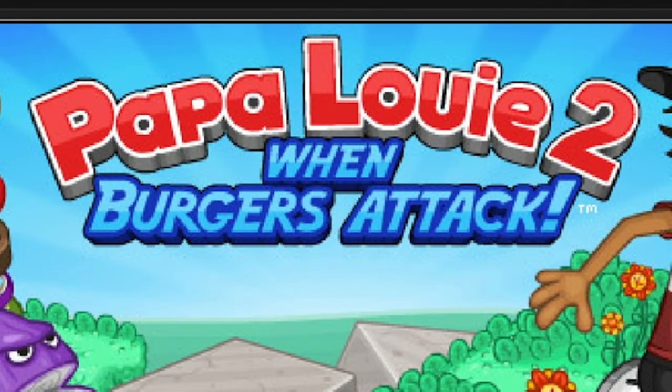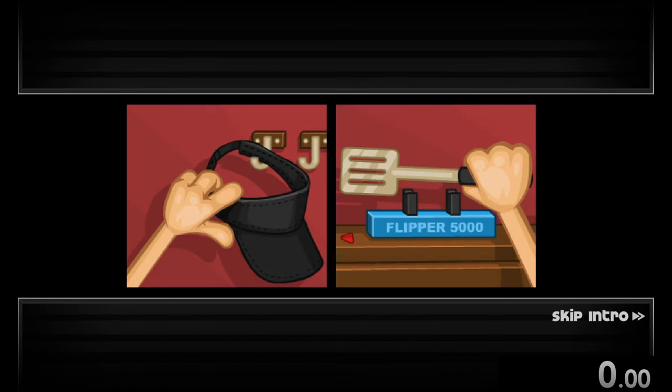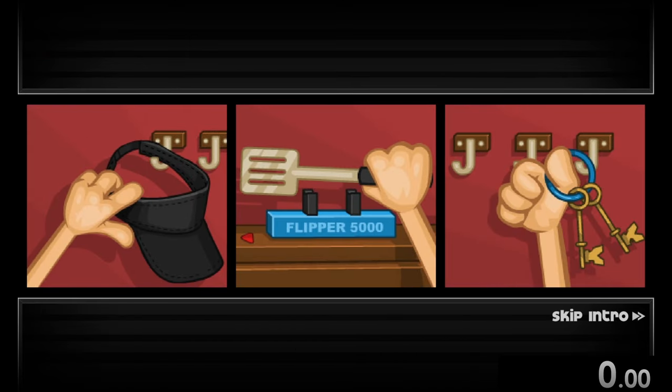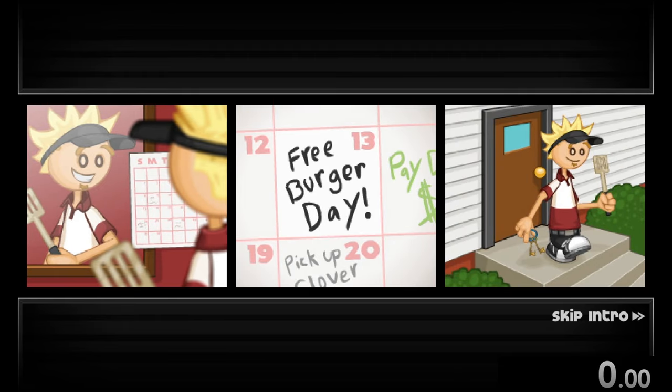Today we're speedrunning through Papa Louie 2 When Burgers Attack, an absolute classic Flash game. We pick our name here. The story is pretty simple — we're just trying to go to work at Papa's Burgeria. We're a happy guy, it's free burger day, and it's going to be a great day.